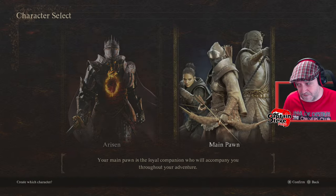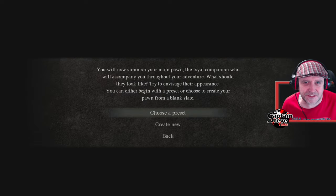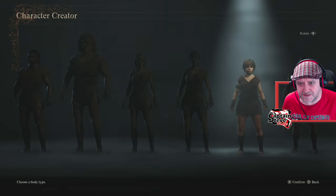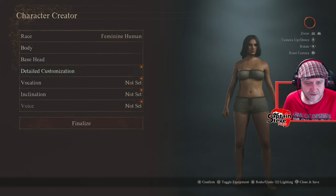So the character that really matters is your pawn. You want to make your pawn highly desirable for recruiting, so I like to try and make pawns that really stand out — things that people don't see in the rift all too often. I'm going to start off with a preset, going for a small female sort of frame.